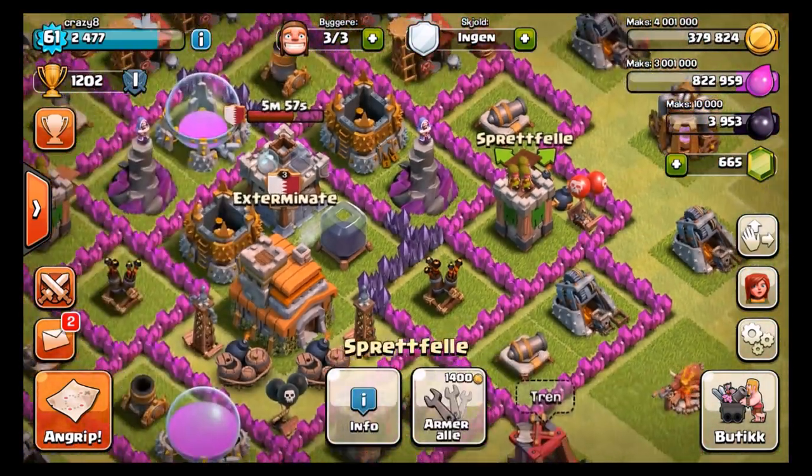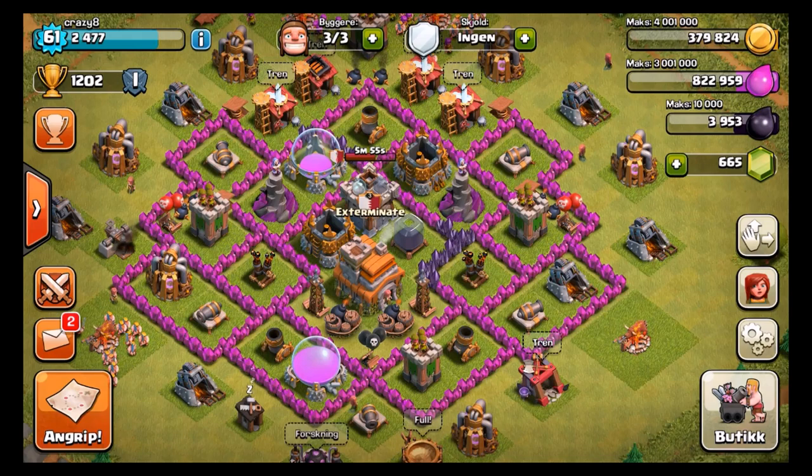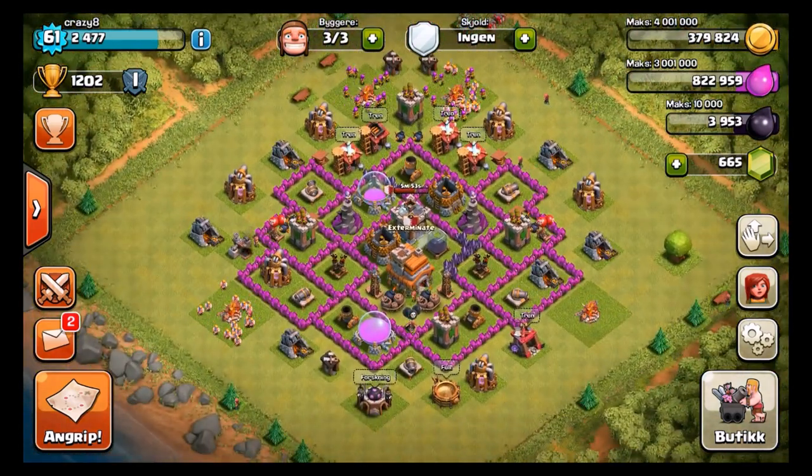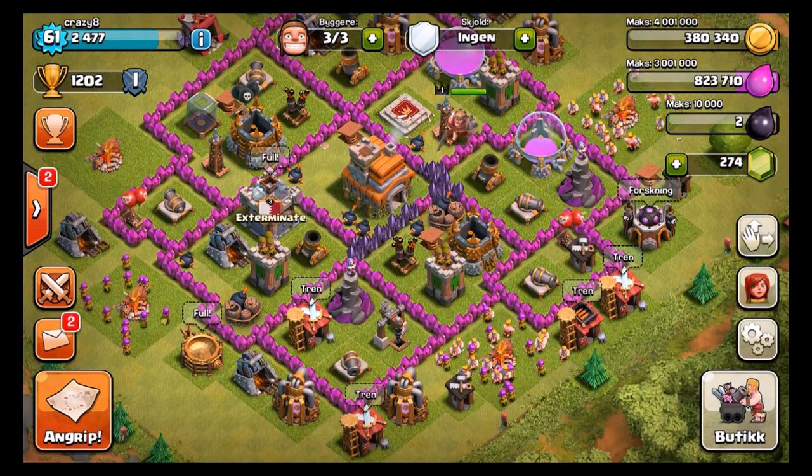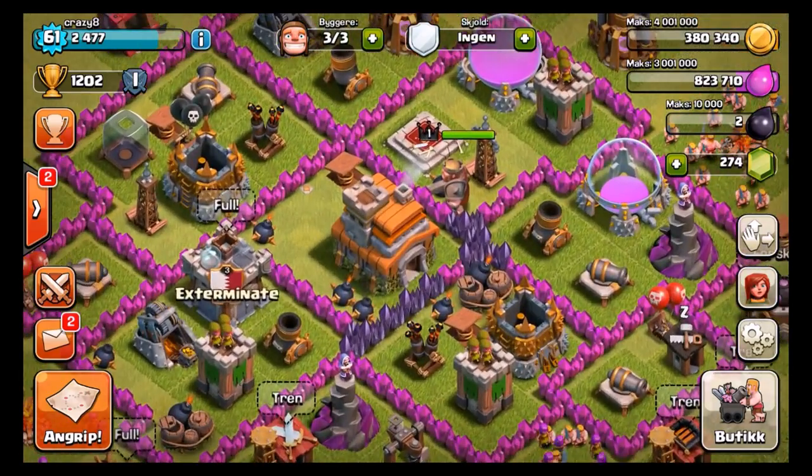We are going to put this one right here as well. Great base here, and let's go ahead and grab the king and then talk about what we are going to be doing with the luring on that one. Next up we have this Town Hall level 7 with the king.